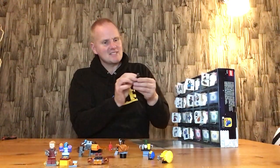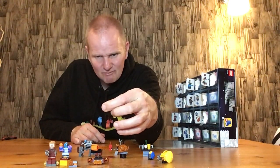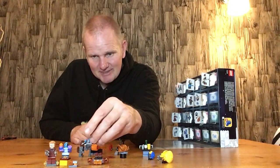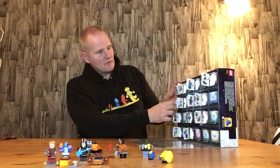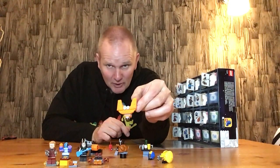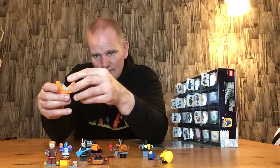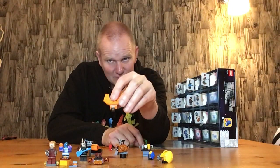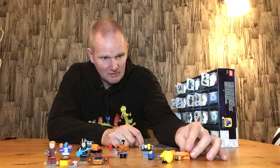Door number thirteen is Mantis with a guitar — that's a nice figure and the hairpiece is really cool. Door number fourteen is the Guardian ship, which is a nice little build. I've modded it out a little bit just so I don't lose the spare parts, and I think it looks good — Rocket would probably do something to the ship to make it look good anyway.